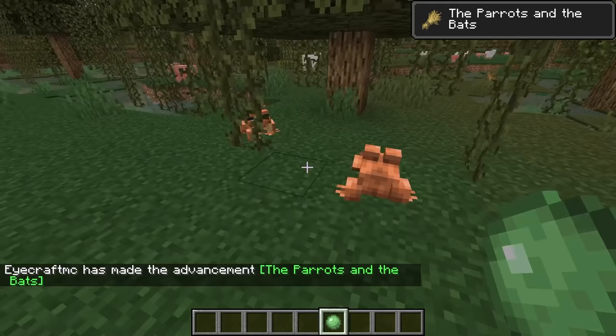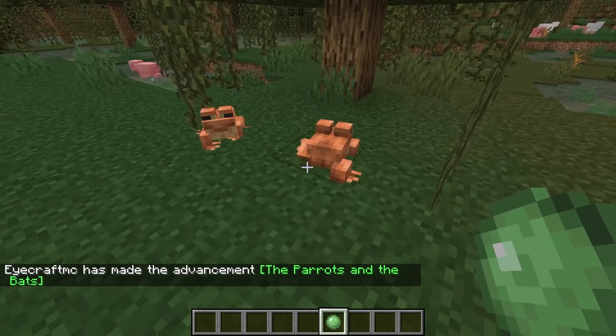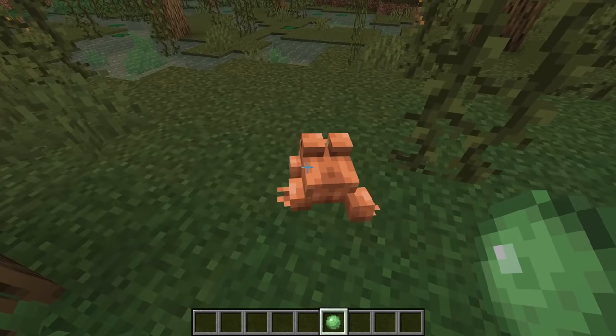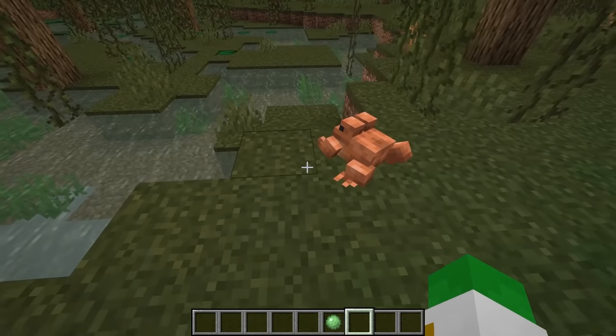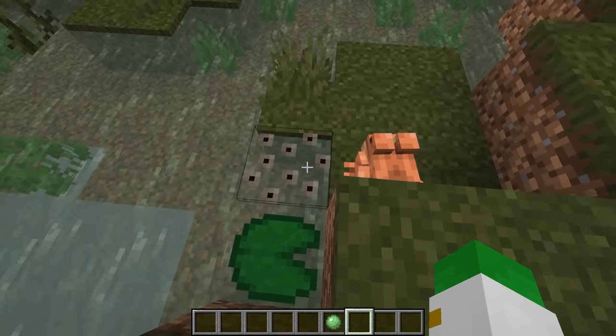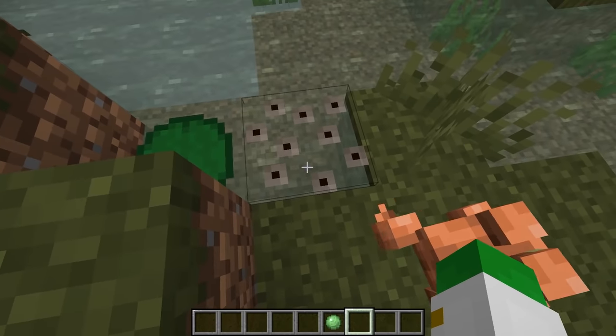Once they've bred, one of the frogs is now pregnant with frog eggs, also known as frog spawn, and it's going to head to some water to lay down those eggs. You can see the frog traveling to the water, and once it gets to a water block it will simply place the frog spawn right there.